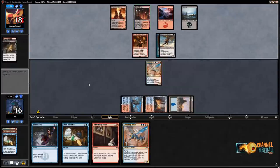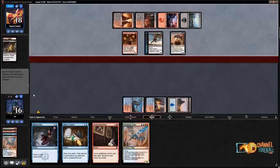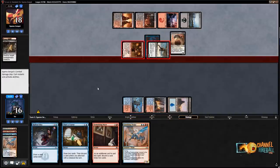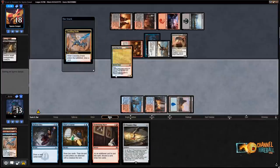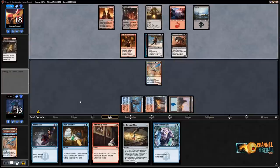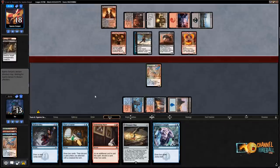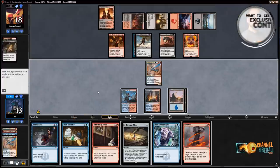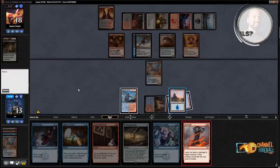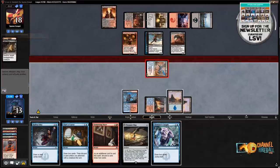Wouldn't mind hitting a land here. Treasure Map and Chemister's Insight may be a little slow. They don't have a way to kill Crackling Drake yet — that can keep their squadron back. Lava Coil — I'll definitely Lava Coil here. Let's Lava Coil them, attack with Crackling Drake, then cast Chart of Course to draw a bunch of cards. Then pass and decide whether I want to Opt, since I have the option to play three spells a lot of the time. Dire Fleet Daredevil — they're going to get my Lava Coil.